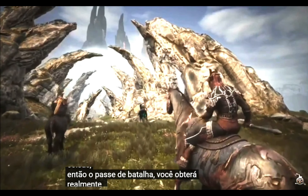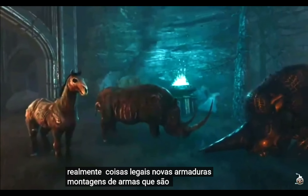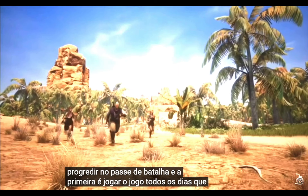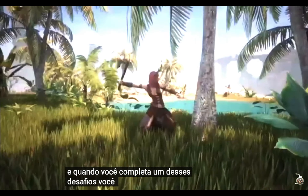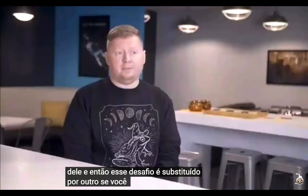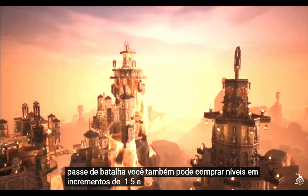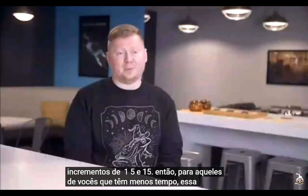The battle pass will have really cool things: new armors, weapons, and mounts all built around the sorcery theme. There are two ways to progress through the battle pass. The first is to play the game — every day you'll be given a series of challenges, complete one to claim the experience, and that challenge is replaced with another. If you don't want to play to unlock everything, you can also purchase levels in increments of 1, 5, and 15. For those with less time, that option is there as well.